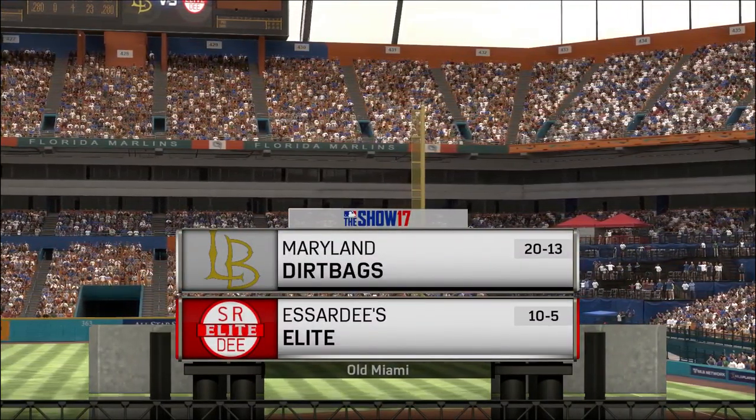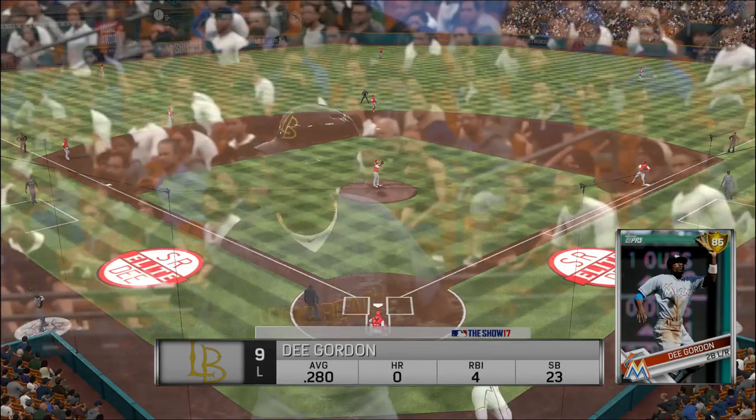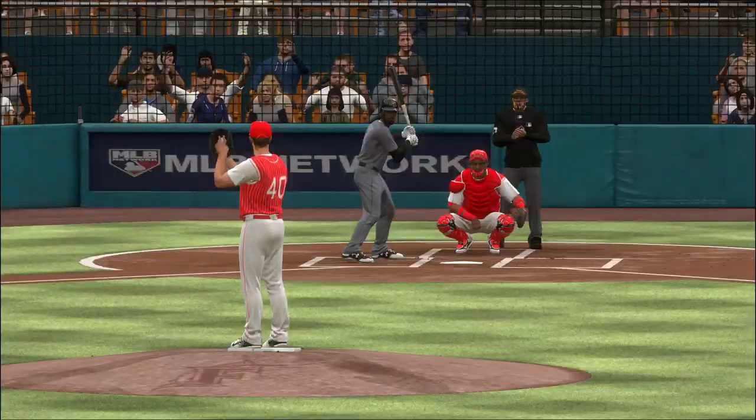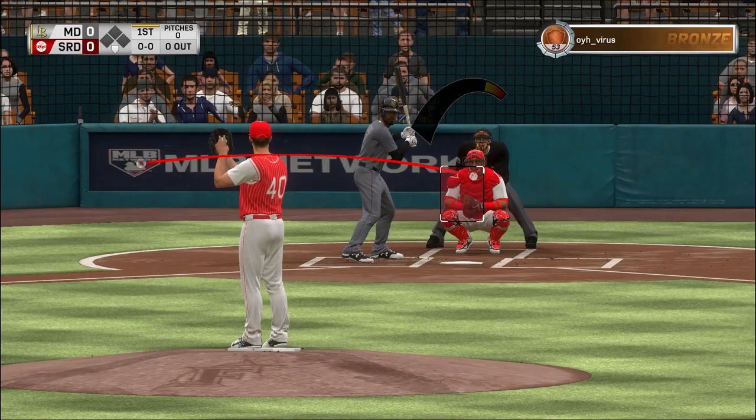We are under the lights this evening as we get you set for another edition of Baseball on the show. It'll be Diamond Dynasty action this evening between the Bay Bears, and leading off for the Bay Bears at second baseman — Dee Gordon.